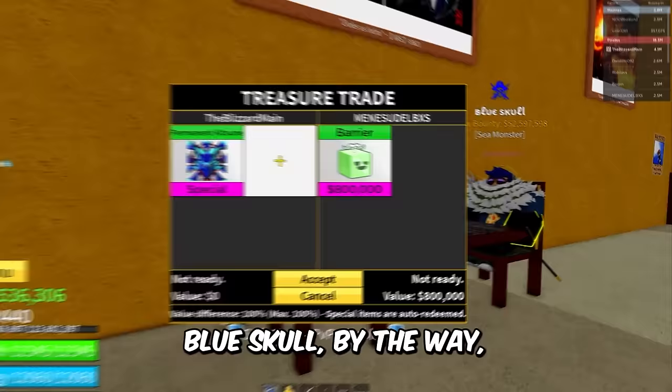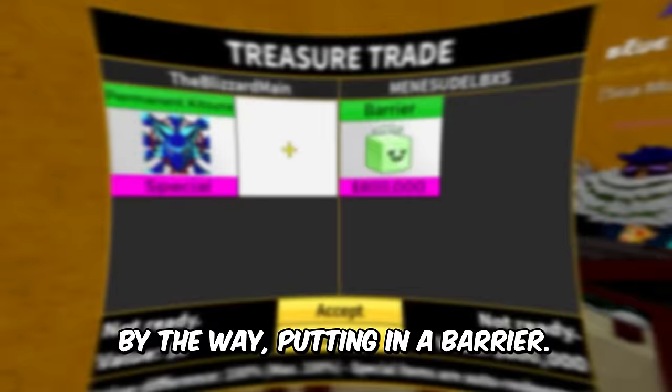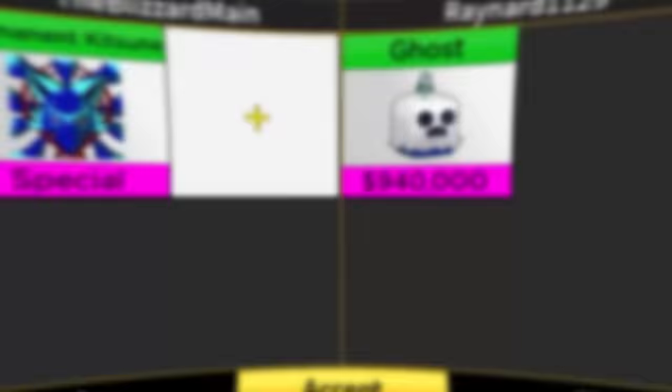Mean Sudo BXS Blue Skull — by the way he has this fancy crew name — putting in Barrier and Rubber for permanent Katsune. I think you need to spend less time crew hunting and more time fruit hunting, man. We got Gravity, Spider, Love, and Quake. The bad fruits did not stop at the last trade.